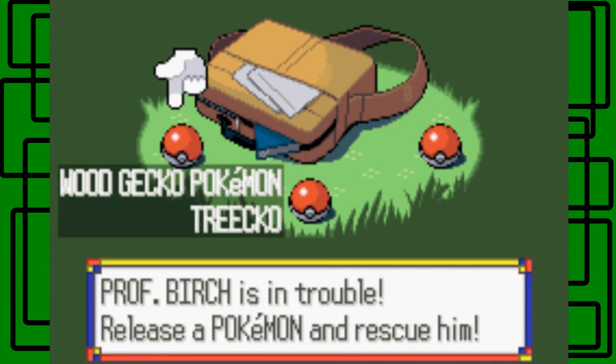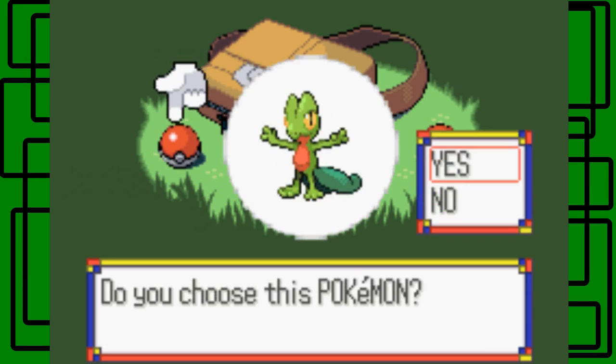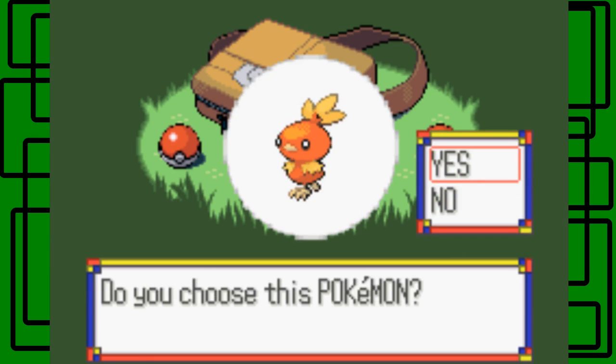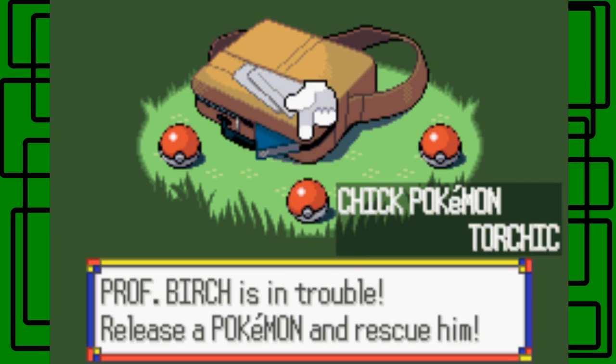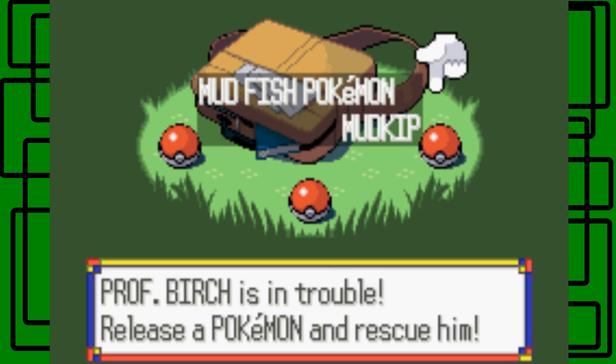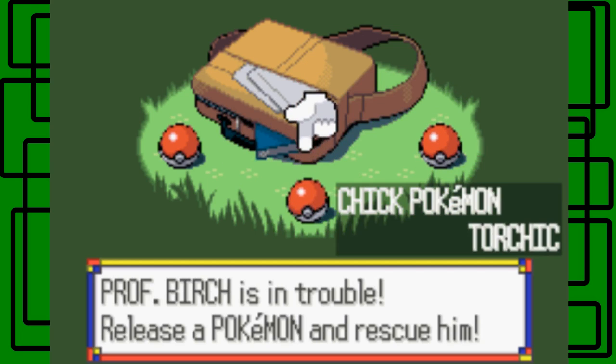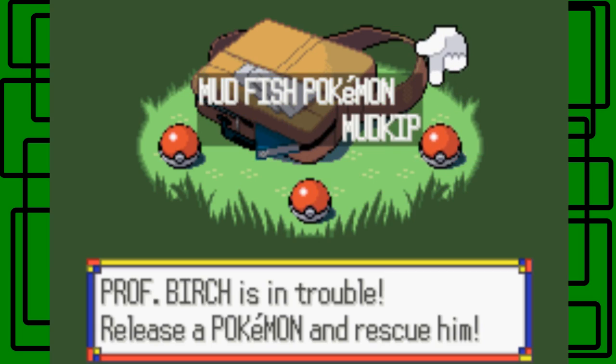Whichever one you pick out of this is gonna be your starter Pokemon. Treecko, the Wood Gecko Pokemon — he stays a Grass-type throughout the whole evolutionary line, so as a Sceptile his final evolution would be pure Grass-type. Torchic is the Fire-type Chick Pokemon — with its final evolution Blaziken being Fire-Fighting, so that's awesome dual-typing. Mudkip also has dual-typing — the Mudfish Pokemon, Water-type. In its final evolution Swampert, it'll be Water-Ground.